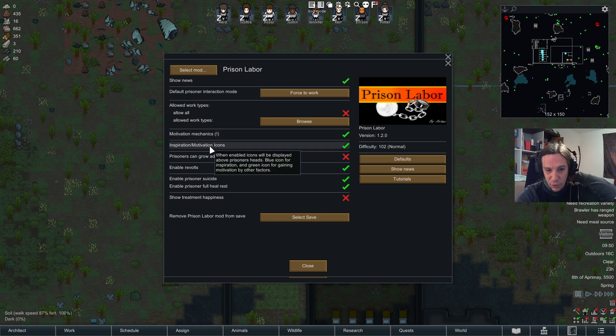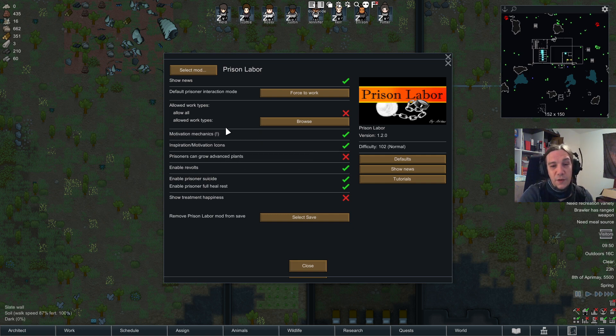There's a blue icon for inspiration and a green icon for gaining motivation by other factors. You can work with those, or you can just disable motivation entirely if you want mindless drones — though without motivation, they'll ultimately try to escape your prison labour by escaping life itself. You can also enable revolts, enable prisoner suicide, and configure prisoner full heal — with that checked, they'll only start working when they're fully healed.